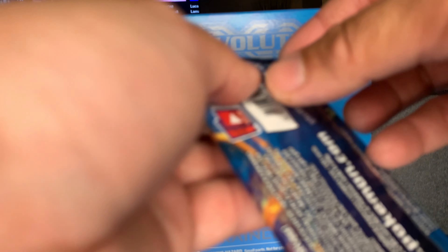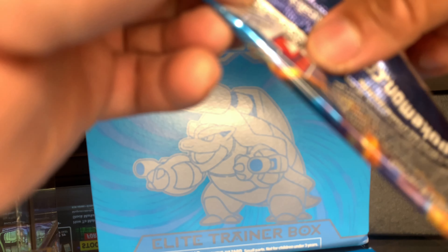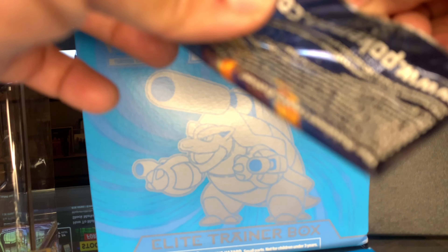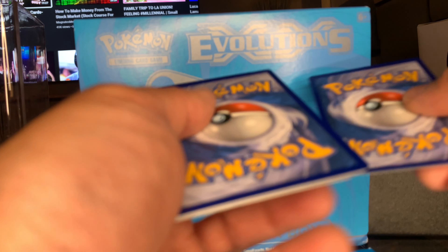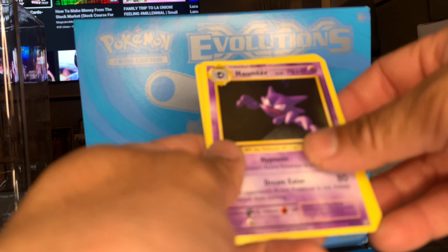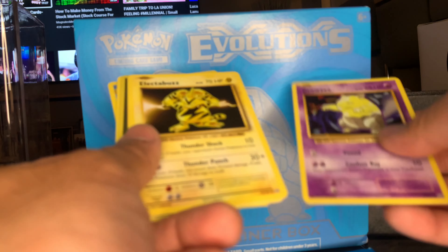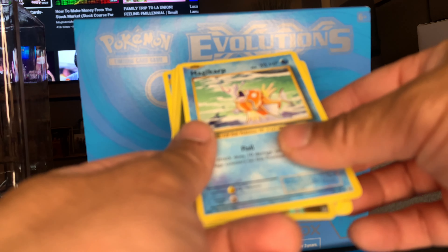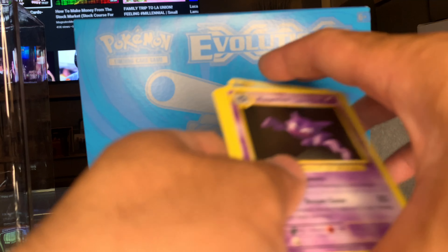We're down to our last few packs. Another Charizard Evolutions booster pack. A Staryu on the back. Trainer card, Poliwhirl, Staryu, Drowzee, Electabuzz, Weedle, Magikarp, Magnemite — reverse hollow Magnemite and a Dugtrio. Not bad! Please like, comment, and subscribe. Thank you for watching!